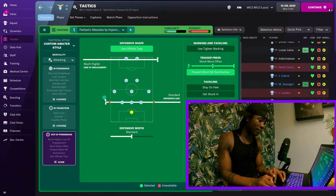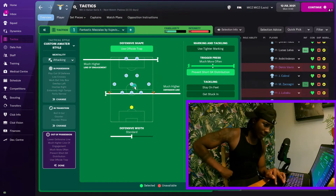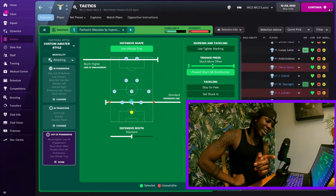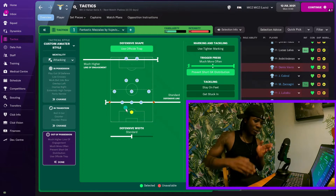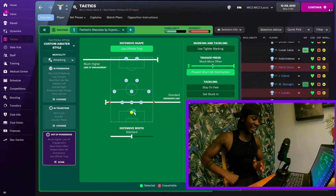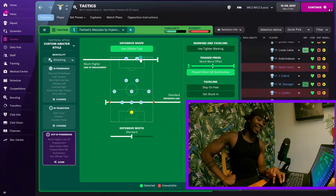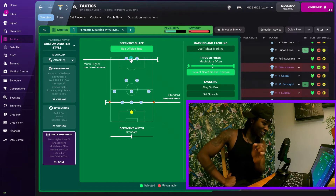When you don't have the ball playing this tactic, you're gonna have a standard defensive line with the offside trap on. The reason I don't think it's a high line is because of those balls in behind - you're meant to be a high intensity formation that can't really get broken down too easily. Prevent short goalkeeper distribution, trigger the press more often, and he wants you to press the ball as high as you can. This guy's trying to squeeze the opposition, like squeezing orange juice. Defensive width is standard.